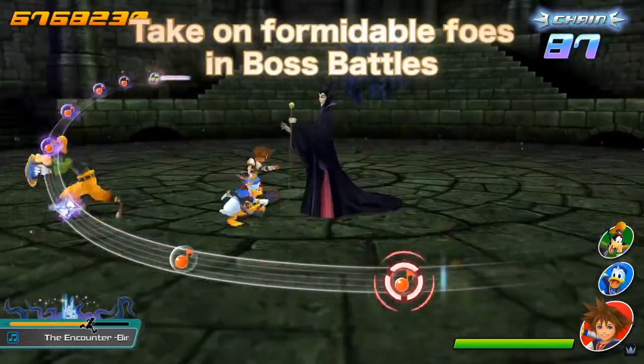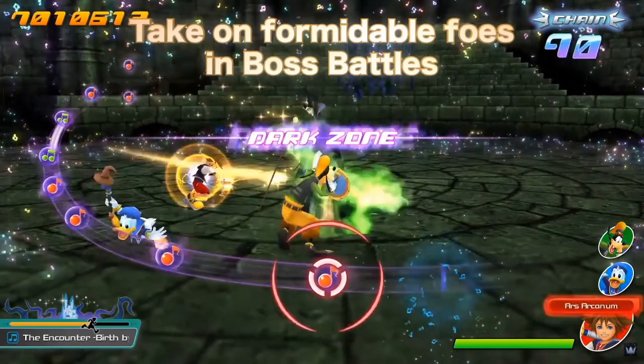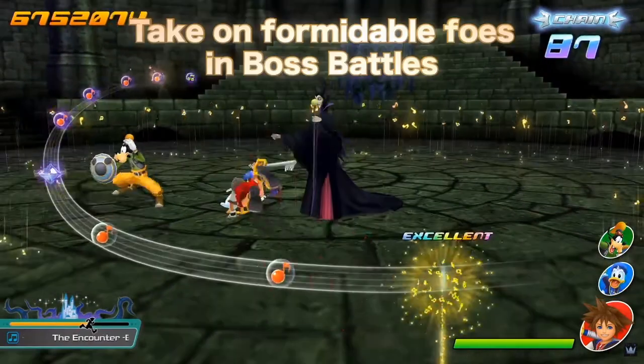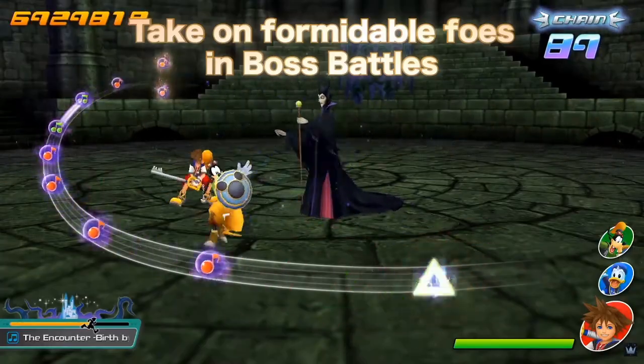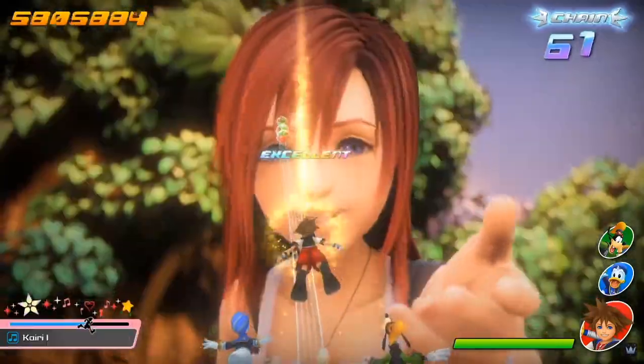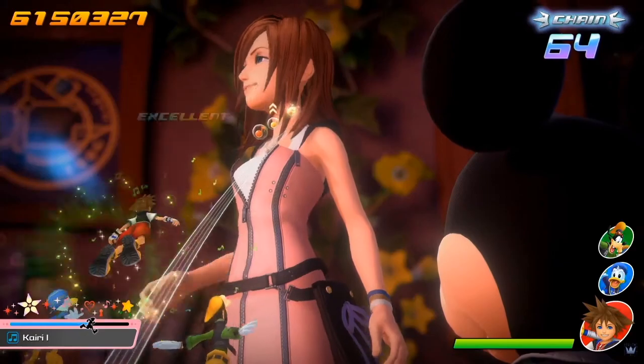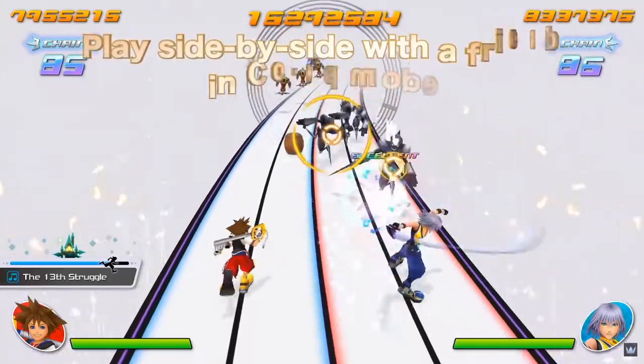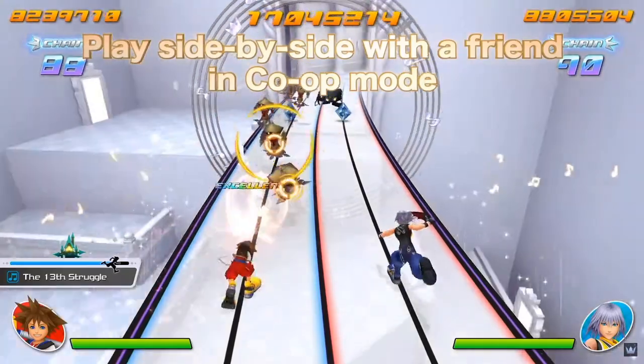I wonder if this means you can switch between party members. At the beginning of the boss fight, you can see Goofy and Donald dodge dark lightning before Sora dodges a triple cast. This may actually be a free-running section where you take over the dodge action instead of hitting a note. Sora then uses Ars Arcanum with his ability crystal, the level transitions into the Dark Zone, and the staff color changes to purple.